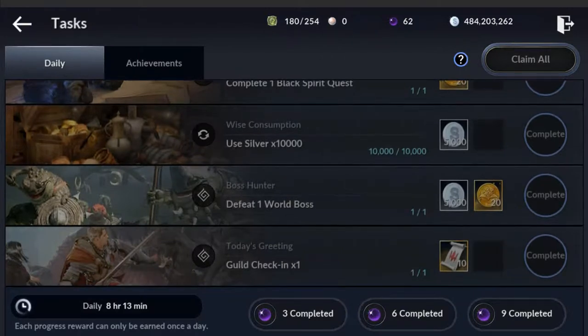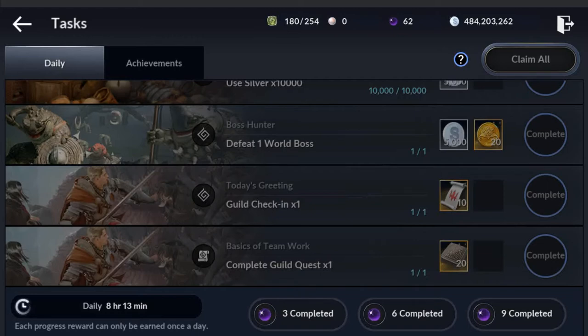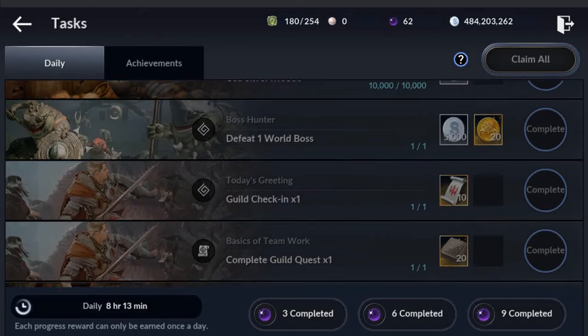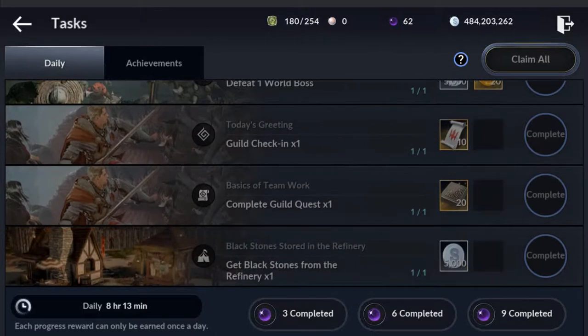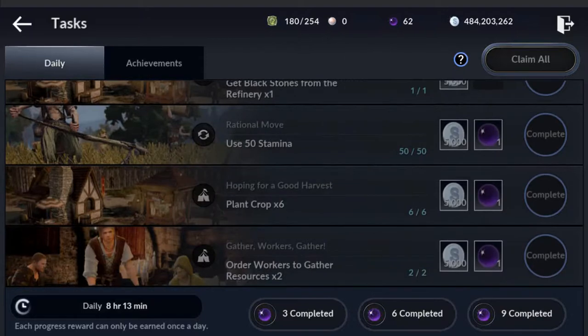Use 10,000 silver and they'll give you five back — good job, you saved. Defeat one world boss — it's a little tough to do in a 30-minute span since world bosses are on their own time schedule. But when you do find one during the day and knock it out, there it is. I'm in a guild, so I check in and they give me 10 boss stamps. I complete a guild quest and they give me 20 ancient tablets. There's also getting stones from your refinery using 50 stamina — I collect the crystals and use up 50 stamina doing it. Knock that out.